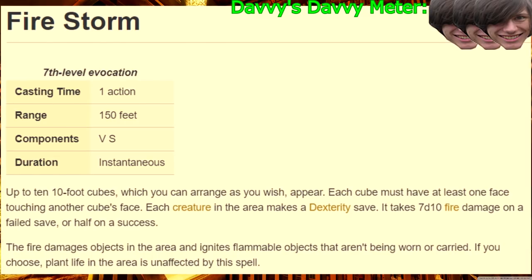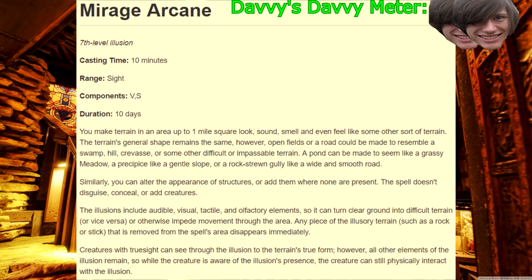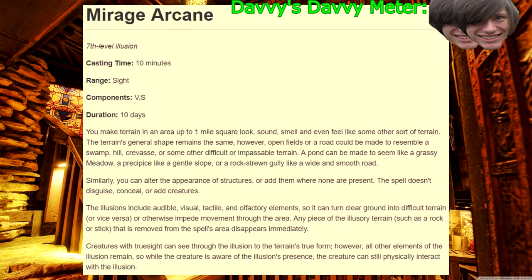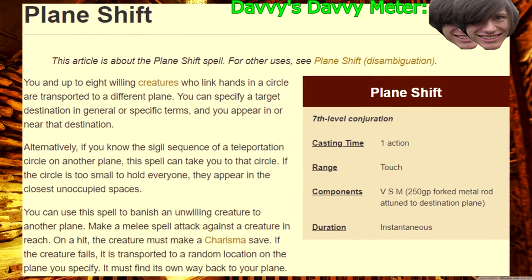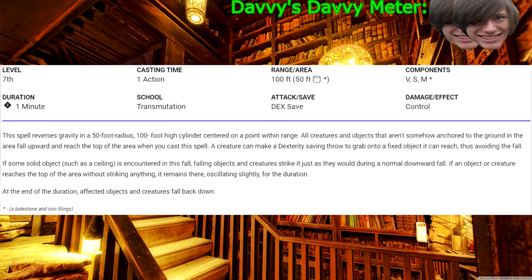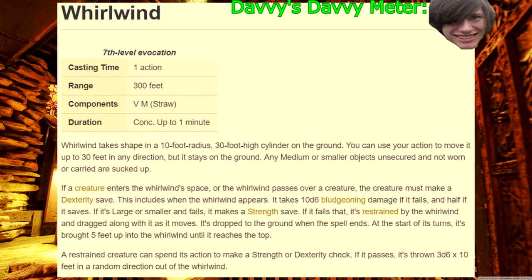Seventh level! Firestorm — 70d10 is a very scary number, whether it's spread out or not. Mirage Arcane — not sure why druids have this, but nothing is more terrifying than raising your arm and turning the world into a weed bowl. Plane Shift — good for plot convenience and for adding five new domains to the cleric. Regenerate — super useful heal spell. Reverse Gravity — Gravity Rush wishes it could be this tabletop. Whirlwind — better as a Pokémon move.